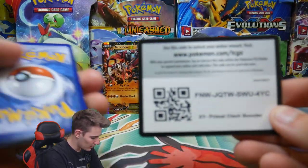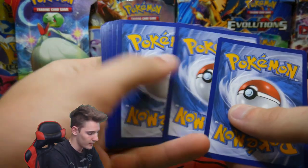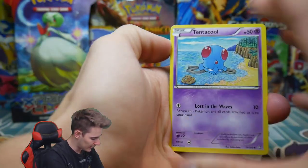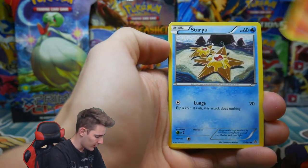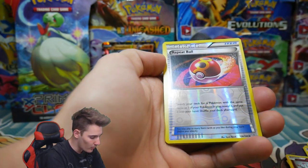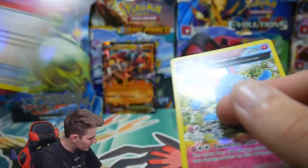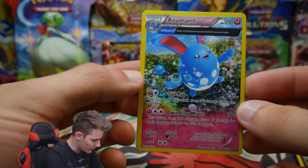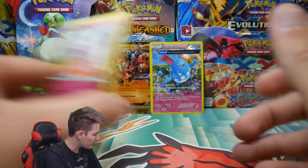Come on — we've only got one more pack after this one. Three, and then two — will this be a full art pack? Please, to the pulling gods. We have a Tynamo, a Torchic, a Staryu, a Shred Memories, Combustion, a Mr. Mime, Repeat Ball, Reverse Uncommon, and an Azumarill Holo! Yes — awesome, we got a Holo Foil! That is actually really good. So that's two pulls out of seven packs.